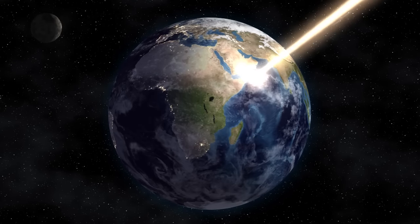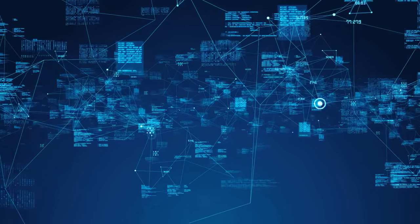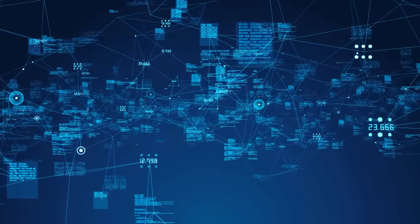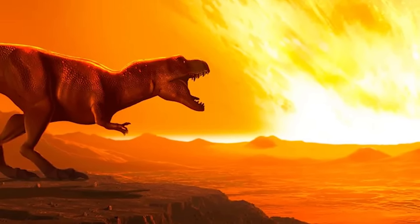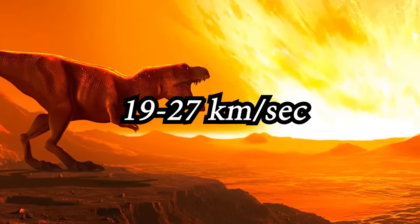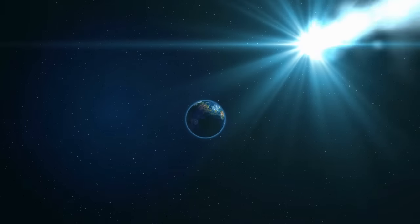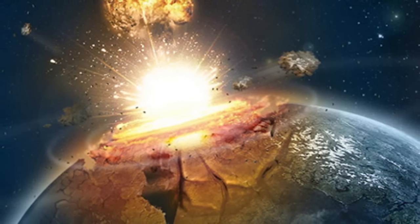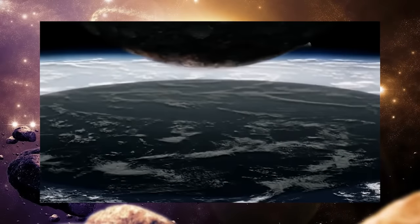If an asteroid was to strike a planet traveling even nearly the speed of light, the devastation would be absolutely unthinkable — so much so that no computer exists today that can accurately simulate what it would look like. To put things in perspective, the asteroid that killed the dinosaurs millions of years ago was believed to have been traveling at speeds of around 19 to 27 kilometers per second. The speed of light, however, is 300,000 kilometers per second. If something just 1% of the speed of light impacted the Earth, the devastation would be far greater — the crater it left would be enormous, and the resulting dust cloud would choke all life on the planet, killing untold billions of living creatures.